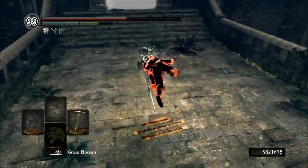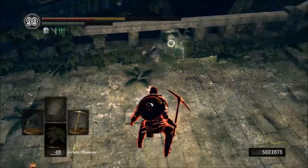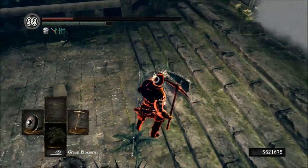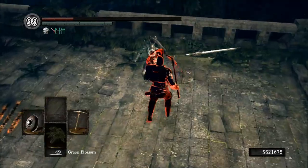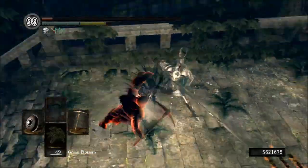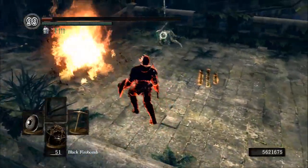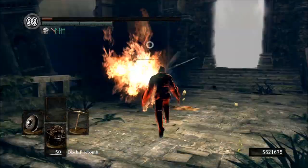It is in fact the best strength weapon that can use the Leo Ring, and I don't use it very often. The reason I don't is because I personally prefer the War Pick, and this review might be a little bit biased. But don't get me wrong — for a strength build, this is without a doubt the best weapon to use the Leo Ring with.